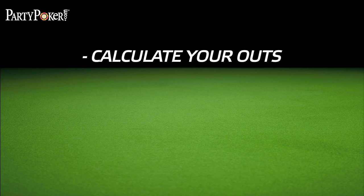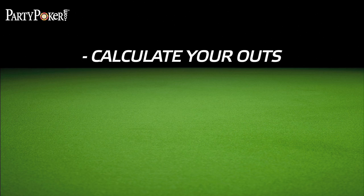The rule of 4 and 2 is so important and so easy. I want you to remember this checklist: calculate your outs; calculate the pot odds; if the outs percentage is equal to or higher than the pot odds percentage, then it's the right decision to call. It's that simple. Now go put it into practice. Thanks for watching.